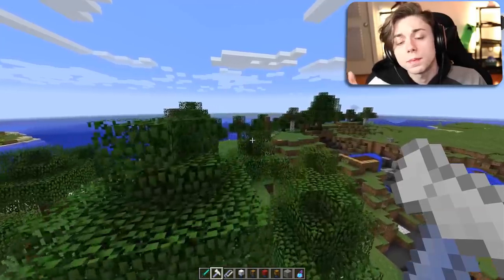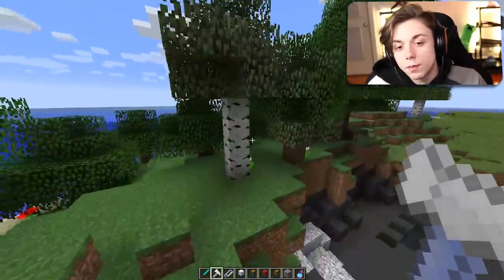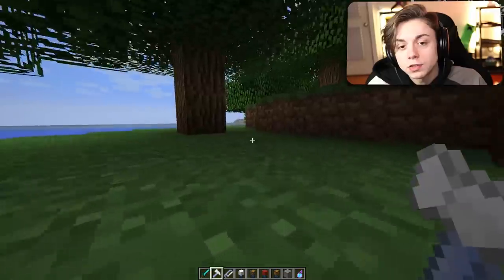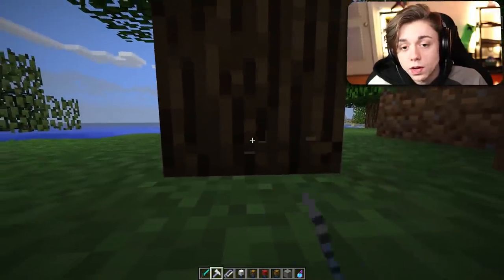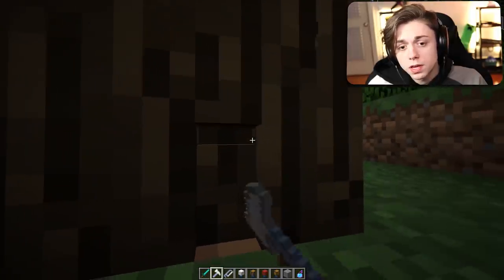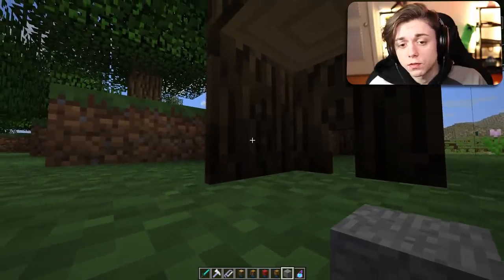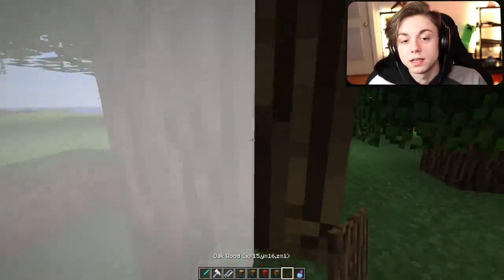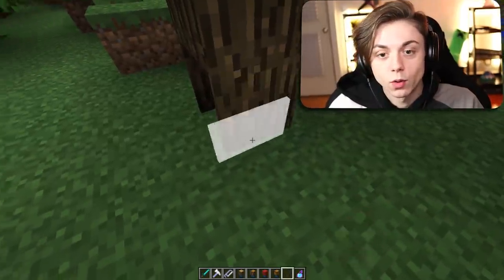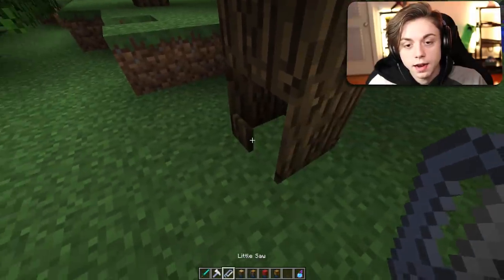Moving on to the next secret hidden base. This one's kind of simple. If you go to a forest with many trees, you can just find one and start cutting a hole into it - this tree can now be your new house. Once you have one wall, an easy cheat is to middle mouse click it and duplicate the entire wall. The same goes for the other side.